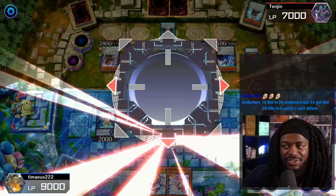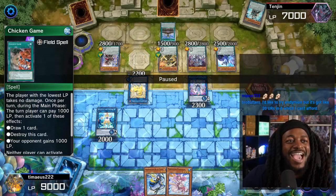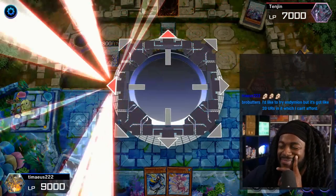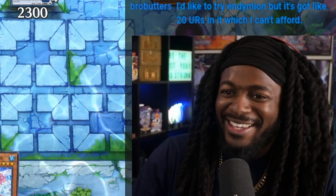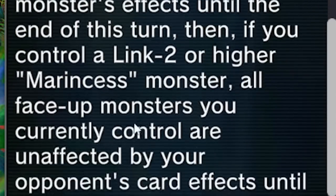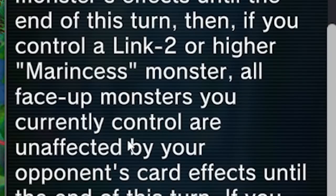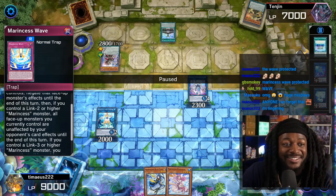We'll then go ahead and link summon into Nightmare Unicorn. Is it this game? Oh yeah, because of Chicken Game — we had to get rid of Chicken Game first. So this might not be game. We then link summon into Nightmare Cerberus. Cerberus effect — discard, destroy the Anemone. That was a big fumble of the bag. Wait, why wasn't this card destroyed? Oh yeah — Marincess Wave! If you control a link two or higher Marincess monster, all face-up monsters you currently control are unaffected by your opponent's card effects. Tingen had the board and he's fumbling the bag. Marincess has so much good built-in protection.